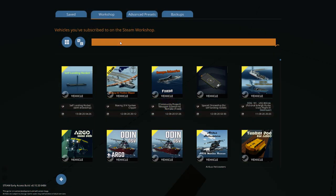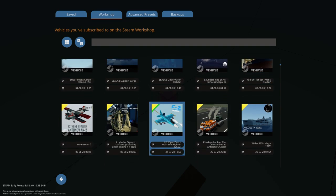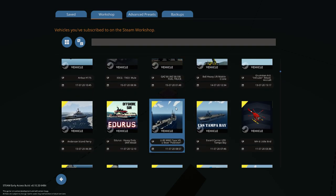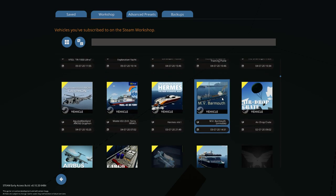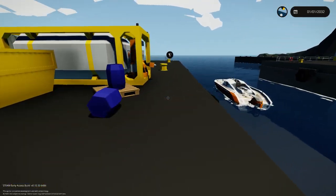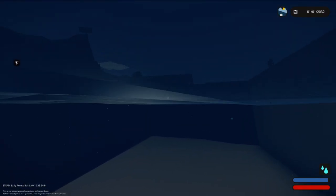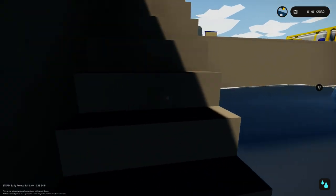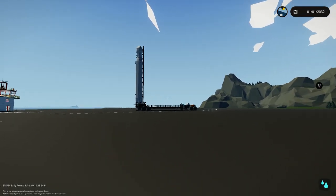Let's get the speedboat — I forgot the name but I'll find it real quick. By the way, the creation is made by a creator called Gorilla, with a couple of A's — I'll leave a link in the description. There's our speedboat. Just to be extra ready, we're gonna go turn it on and hop back out. Alright, that's ready to go.